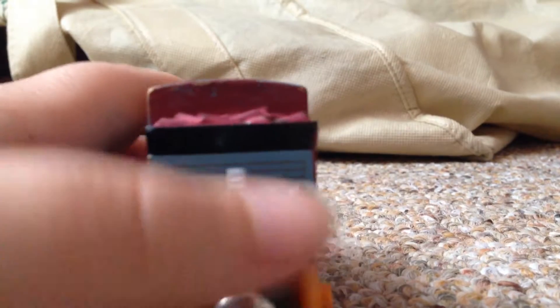Dash is one of the two tank engines. He has this thing on the back that I don't know what it's for. He has wood in his bunker. He has orange on his boiler.